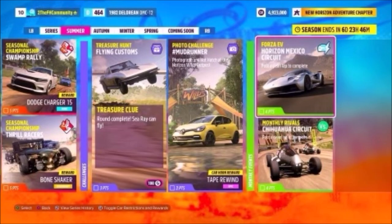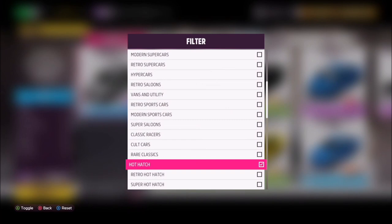Hello and welcome back to the channel. Today you join me for this week's photo challenge guide called Mud Runner, which wants you to photograph any hot hatch at the Horizon Wild Outpost. My Forzathon video will be coming later on — I just didn't manage to pre-record it.